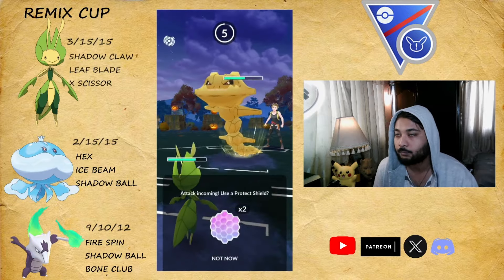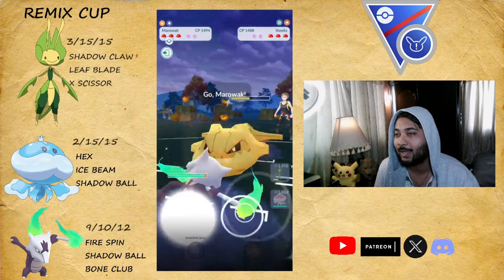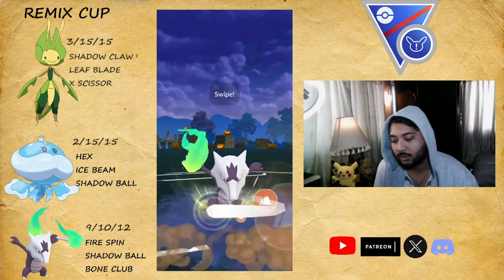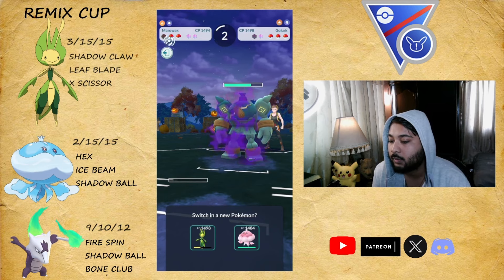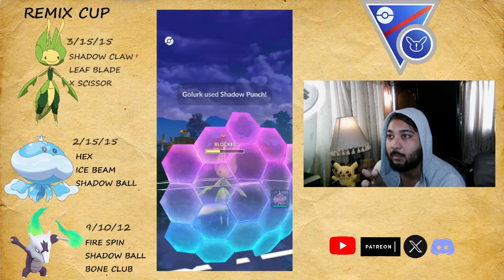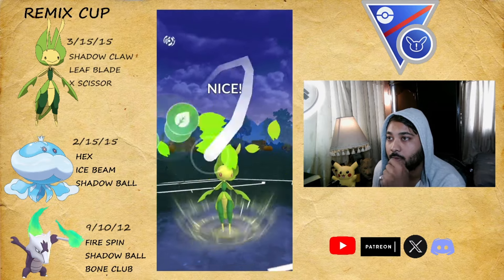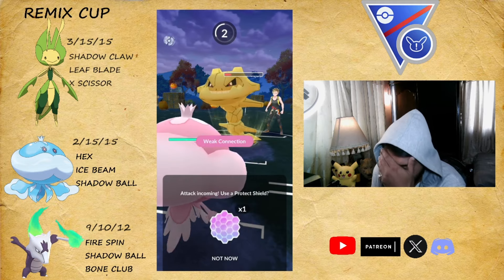We go for Leaf Blade — they went for the CMP and it's going to be Psychic Fangs. We stay and bank Leaf Blade, then bring in Marowak to eat the Psychic Fangs — but it's actually Crunch. They come in with their Golurk so we go for Bone Club to grab a shield whenever Golurk appears. I press Leaf Blade but I may have been denied a fast move there. We go for Leaf Blade against Steelix and they block it with a shield. Jellicent comes in and they threw Crunch.